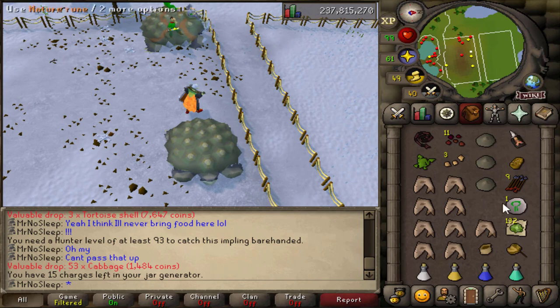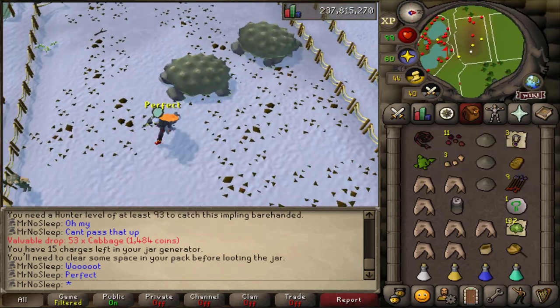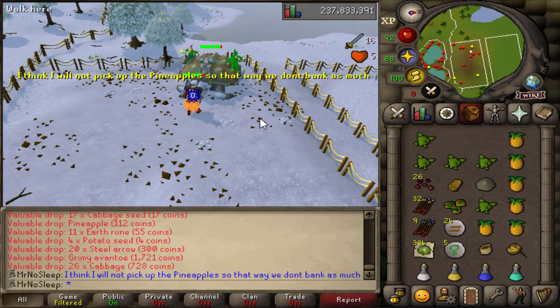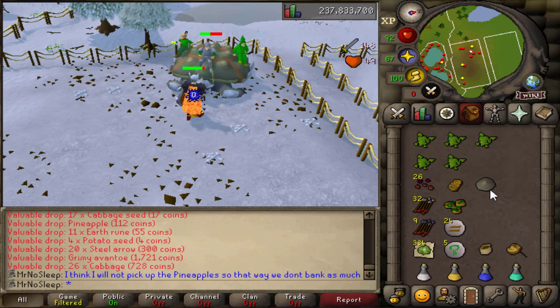One thing I did not expect to get was a dragon impling. I found this during the first hour of killing tortoises and managed to get three amulets of glory from it, which was pretty awesome. The glories are definitely the best thing to get for an iron man account — really good for runecrafting and traveling everywhere.